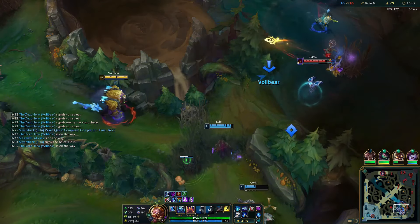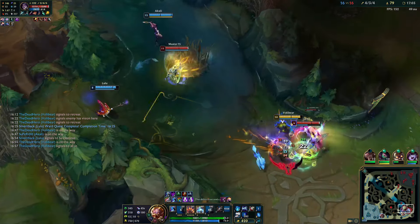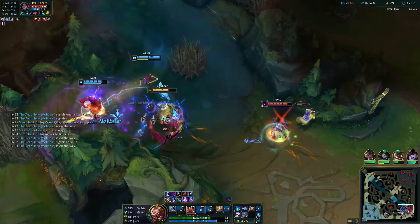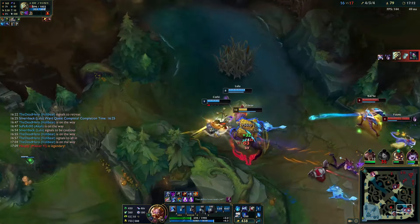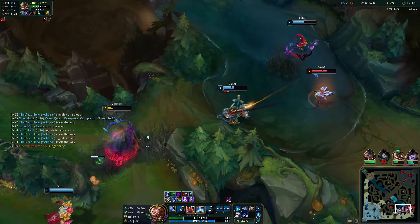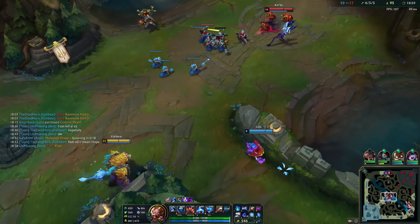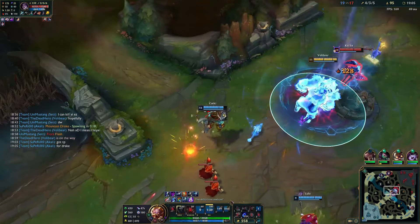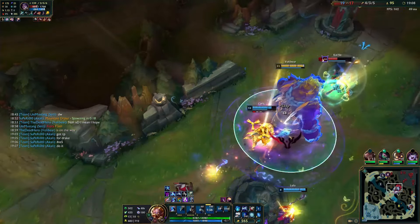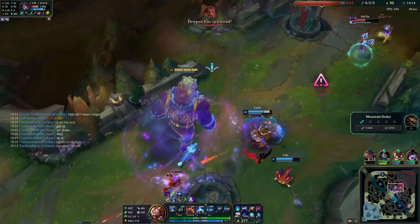Just when you think things couldn't get worse, here comes the Master Yi and Yuumi combo — it's such a nightmare to deal with. The way they synergize is ridiculous, and there's hardly any normal counterplay in a 2v2 scenario. Our best bet is to rally every possible ally to tackle this situation. Since this combo is even worse than Kaisa and Yuumi, our best option is to engage strategically — capitalizing on their moments of weakness and forcing them to burn summoner spells or ultimates, even for just a split second.